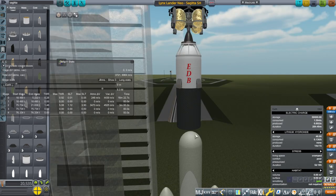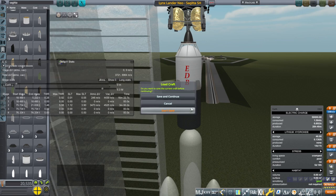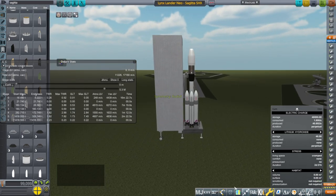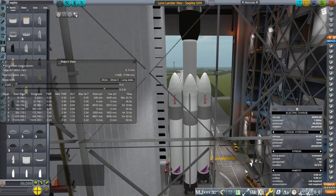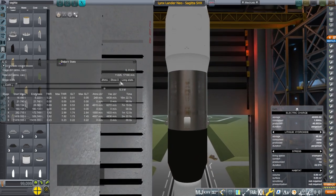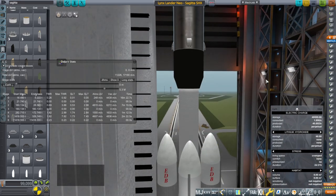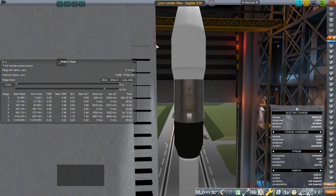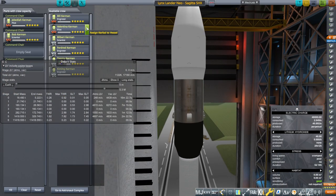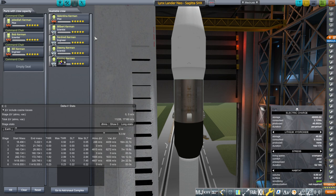Let me show you the mocked-up version. This is the Sejita SHX - Super Heavy X for Extended. The delta-V is somehow less, even though it's complicated. We are going to try this out. We'll put the Big Four crew in - Bilbert wanted to come, but we'll try the Big Four and see what happens.